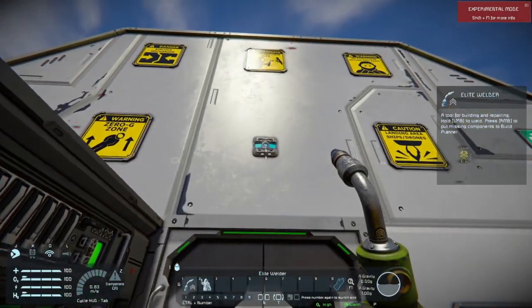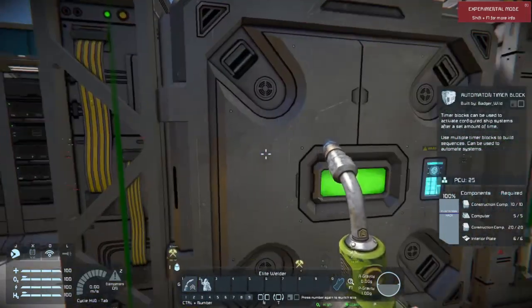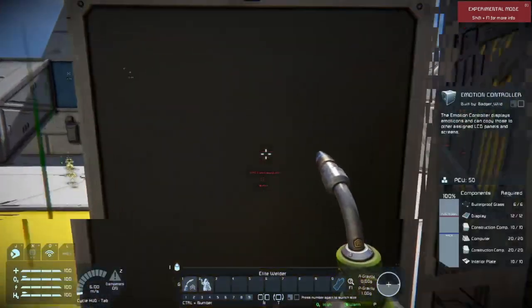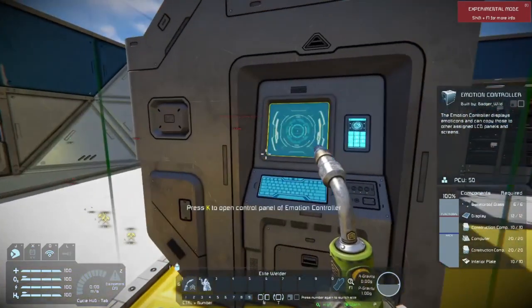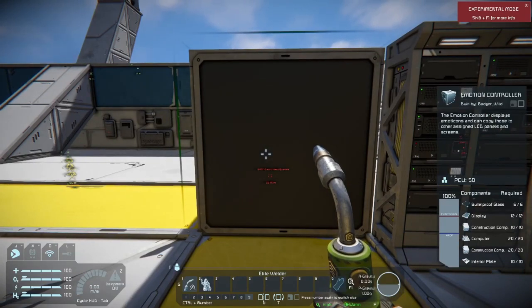That little alert right there is the new sensor — that is a DLC item you'll have to buy. This here is the Automation Timer Block — basically a timer block, also DLC content. This one, however, is not DLC — this is the Emotion Controller. I know that this block uses emoticons that can copy other assigned LCD panels and screens. So if you walk in, you can push a button and it'll say something different, similar to the event controller.